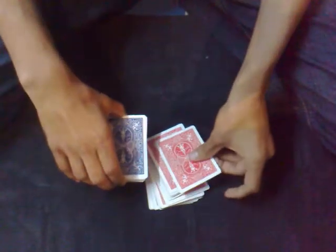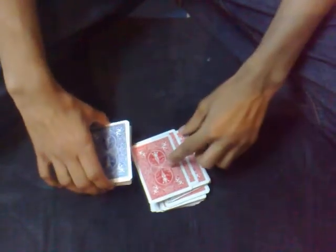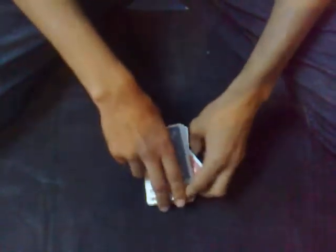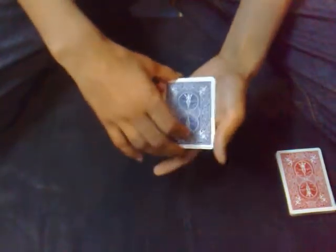Here are the four aces. As you know, this is a very tough trick and very good — not all magicians can do this, so I hope that I do it perfectly. Now what I'll do is count out the four aces: one, two, three, four.